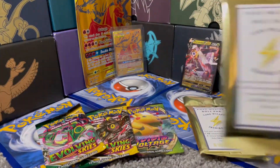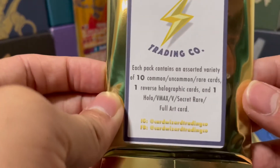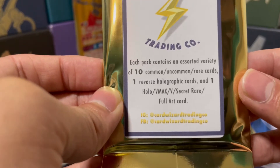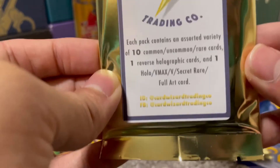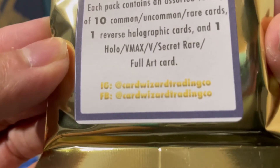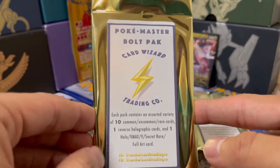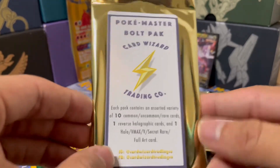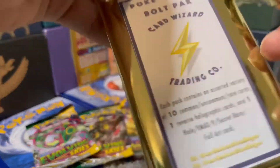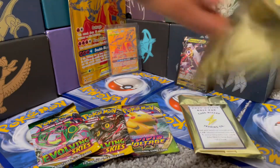Let's try one of these Pokemaster Bolt packs. Each pack contains an assorted variety of 10 common, uncommon, rare cards, one Reverse Holo, and one Holo VMAX, V, Secret Rare, or Full Art card. There's the Instagram and Facebook for Card Wizard Trading Co. Both vendors were super nice, so go check them out on Instagram and Facebook. Let's crack into this one.